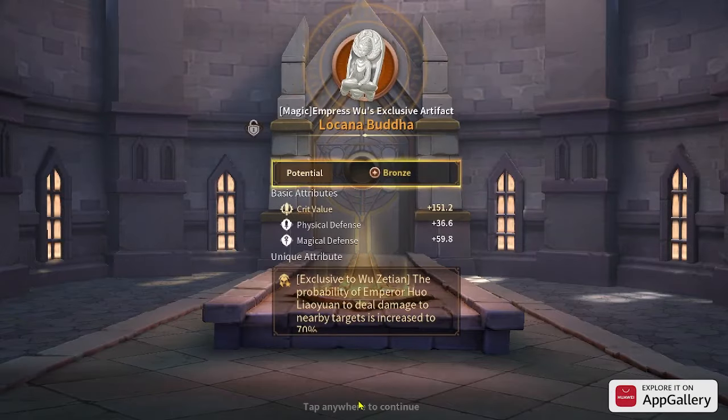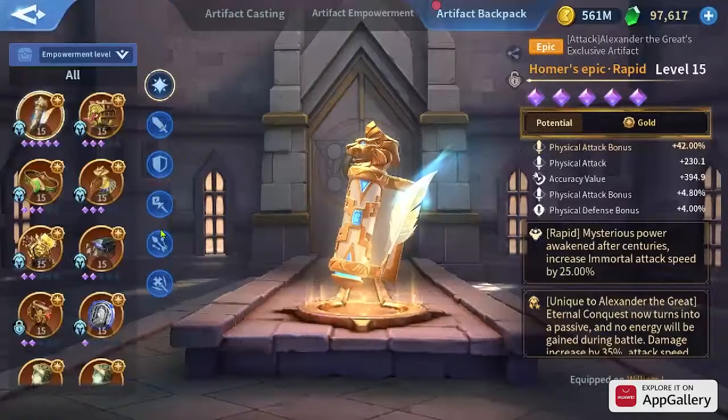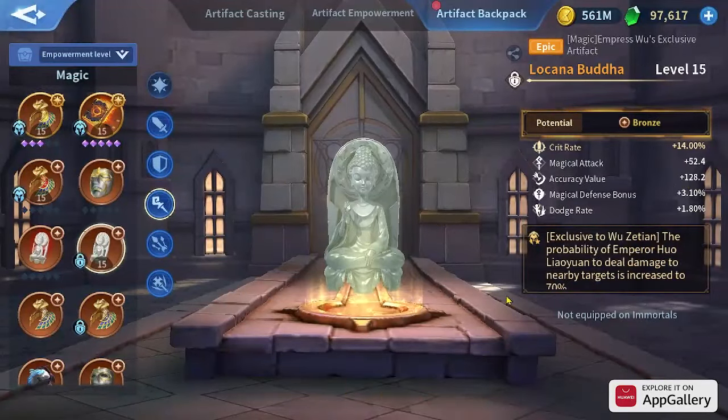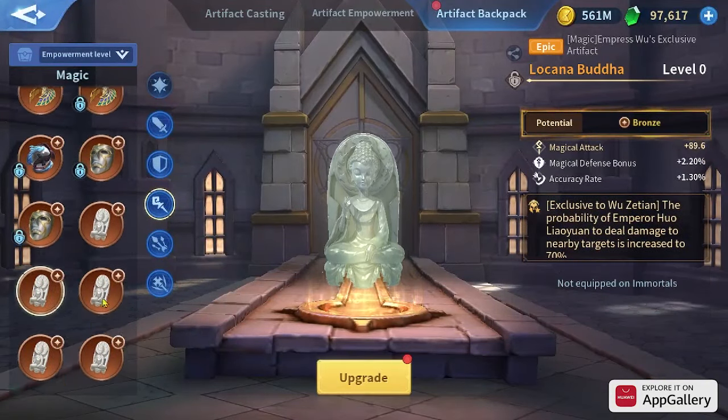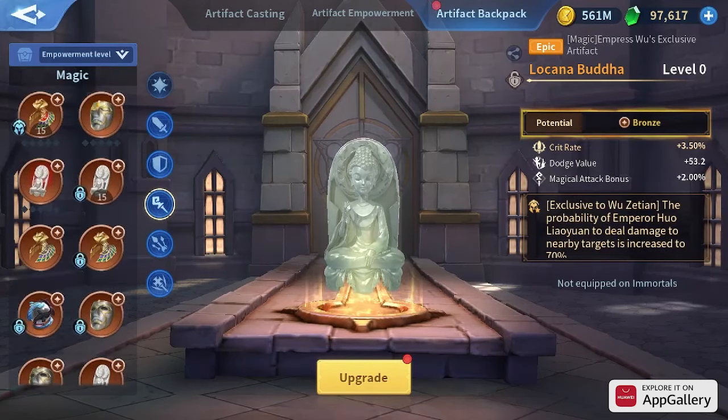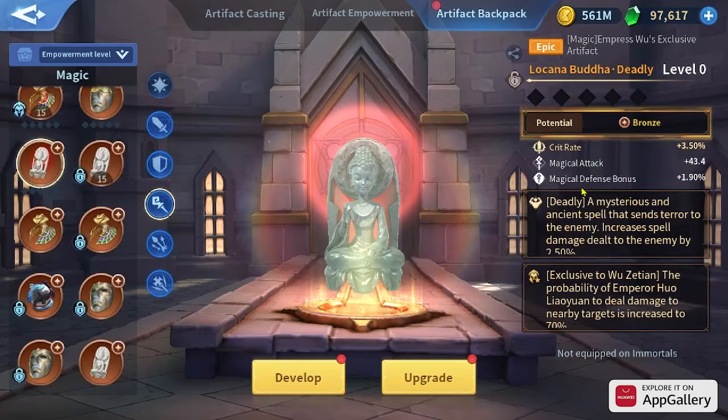It's not good at all — I keep getting artifacts with no stats. As you can see, this one is crit rate and this is a magical attack bonus, but all of them are nothing. I have one here that is deadly, but I need crit rate with annihilation. This one is better, but still not crit rate with annihilation, so let's open another chest.